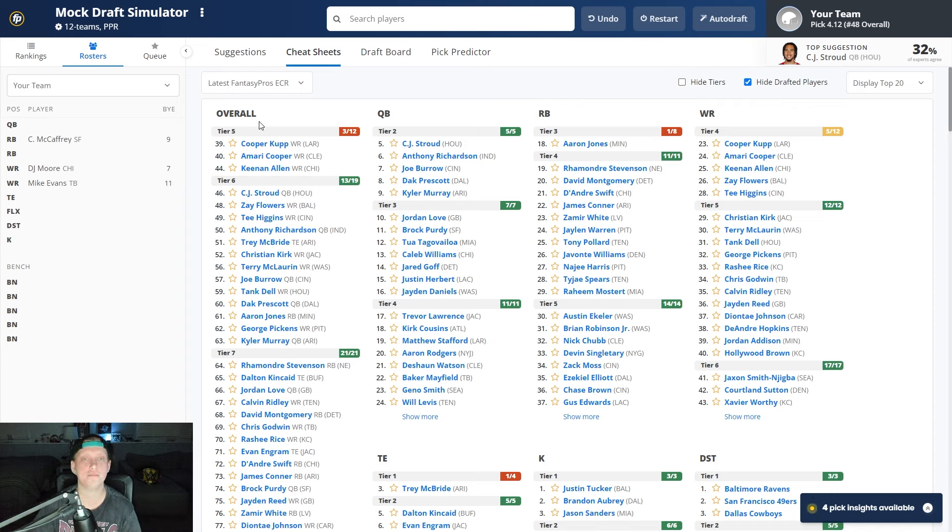Our roster right now is CMC, DJ Moore, and Mike Evans. Anthony Richardson is an incredibly interesting pick here — he has the upside to be the quarterback one. In two out of four games last season he was a top-five quarterback. The problem is he kept getting hurt and couldn't stay healthy. Everything I've read tells you Richardson feels that was a fluke and he's going to keep playing the same way, which would be great for fantasy. If he doesn't get hurt, he could be the QB1 — but he's very boom or bust.